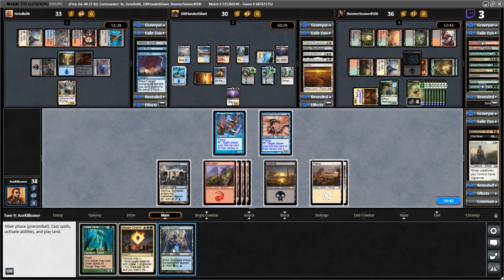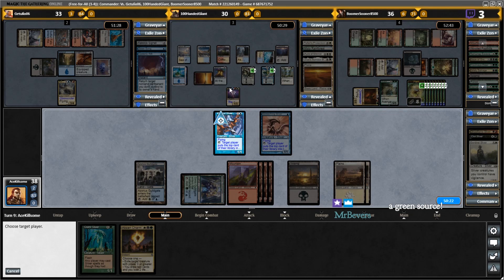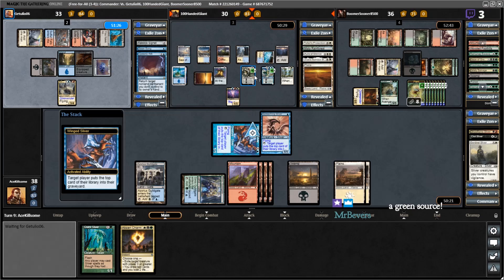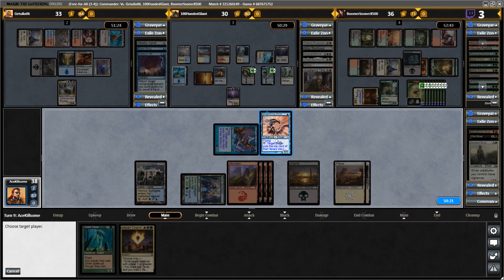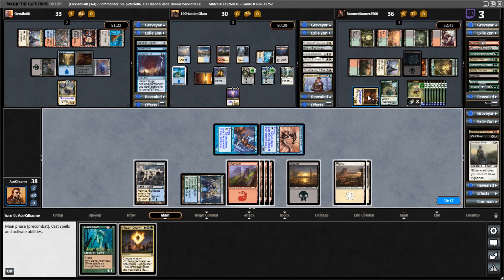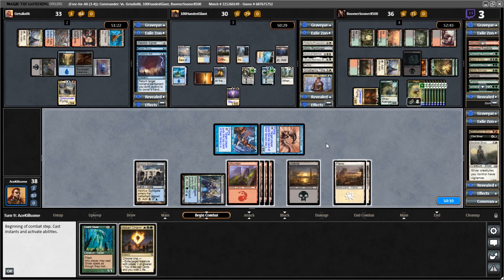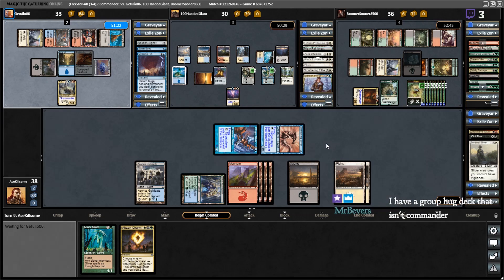Oh sweet — too bad it enters tapped. I like group hug decks, they're pretty cool. I just wish group hug decks were more common. DJ from Jumbo Commander has a group hug deck and I think it's Vívictus in it, but I'm not 100% sure. It was super political — very awesome to play against at Magic Fest Vegas. It was probably the most fun game of Commander I've had in a while actually.